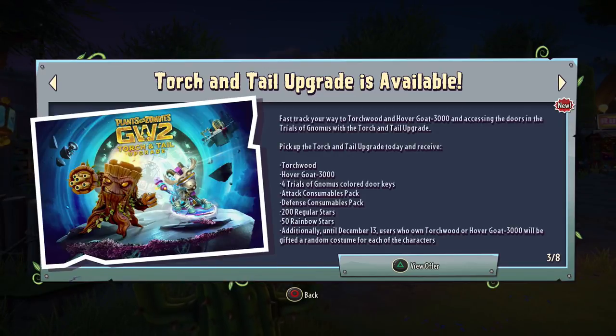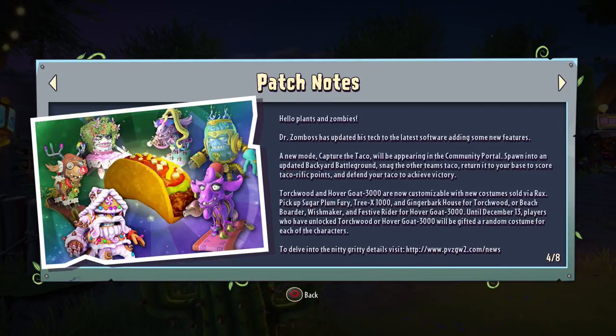Pick up the Torch and Tail upgrade today and receive Torchwood, Hovergoat 3000, 4 Trials of Gnomus colored door keys, attack consumables pack, defense consumables pack, 200 regular stars, and 50 rainbow stars. Additionally, until December 13th, users who own Torchwood and Hovergoat 3000 will be gifted a random costume for each of the characters. And then here we go - the patch notes themselves, the most important thing.